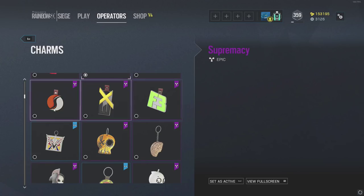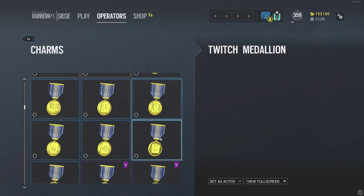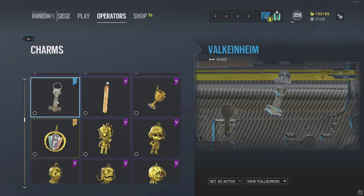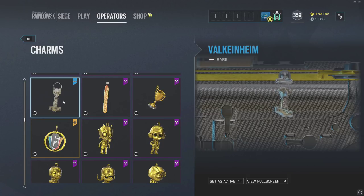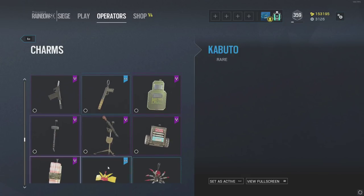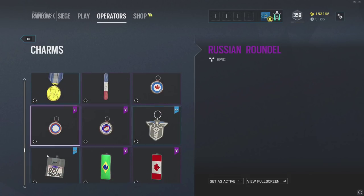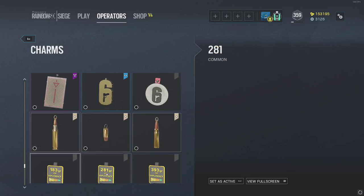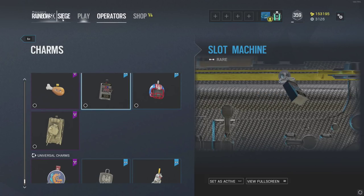A few I paid real money for — those are team charms to support pro league. But most of what I'm scanning over was unlocked from alpha packs, weekly challenges, or cross-game Ubisoft promotions — like if you play For Honor, sometimes you get unlocks in this game. Some were premium purchases with in-game currency. The year one stuff was mostly unlocked with in-game currency or from alpha packs.